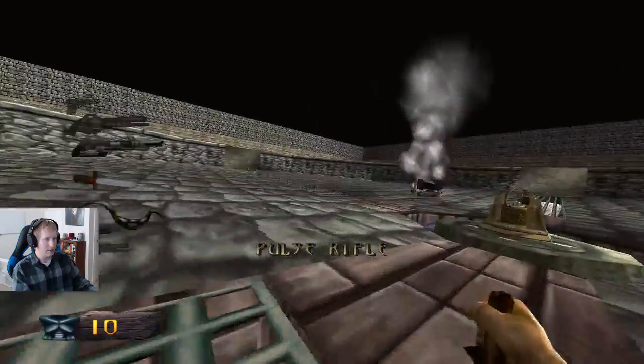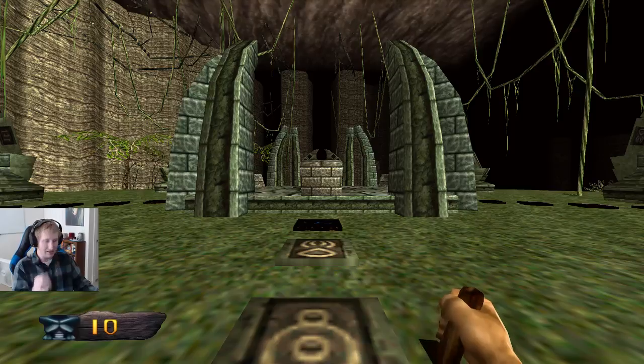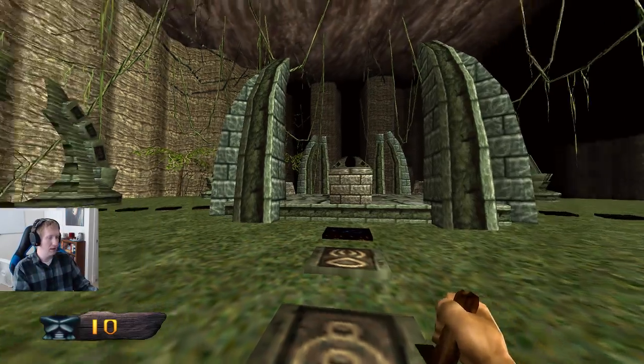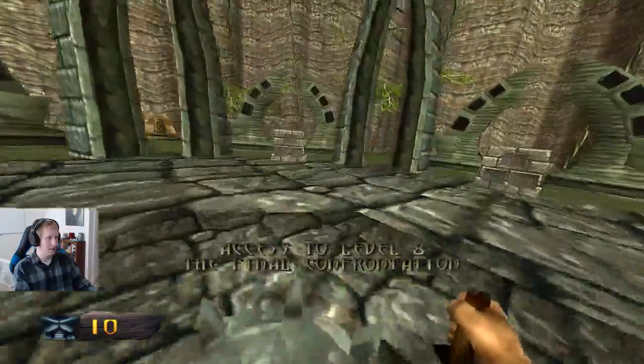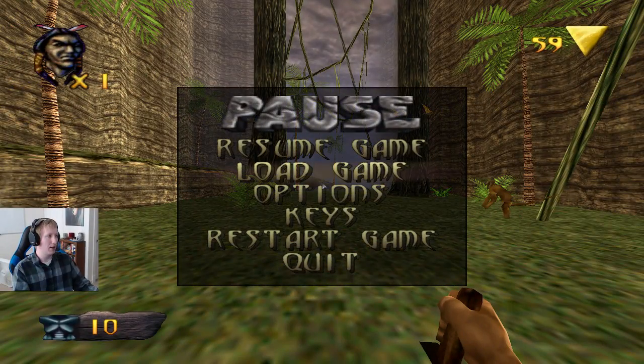Grab this key and boom — that is level three, nice quick and easy. Coming out of here you're gonna want to cross-tag this, and you are into level two where we will pick up in the next video.